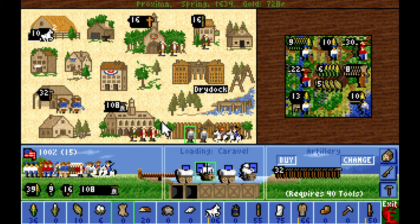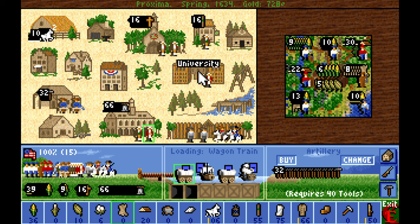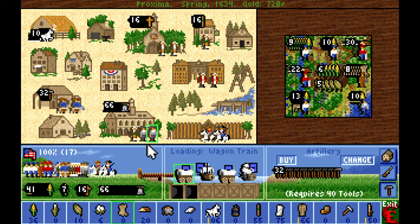The arrival of two more free colonists is going to encourage me to train them into elder statesmen. We can support them in terms of food and revolutionary support. Even with the addition of those two colonists, we are still at 100% revolutionary support in Proxima, which means we don't lose the plus two bonus.